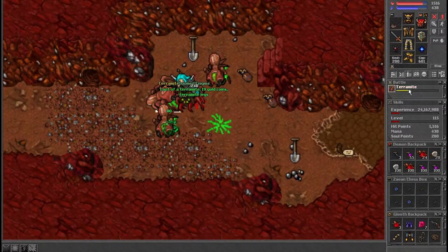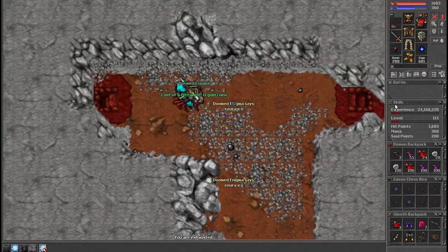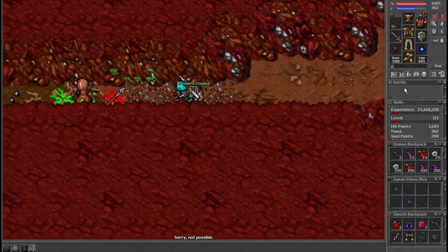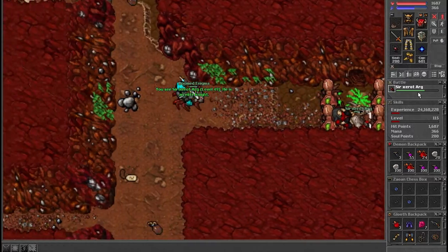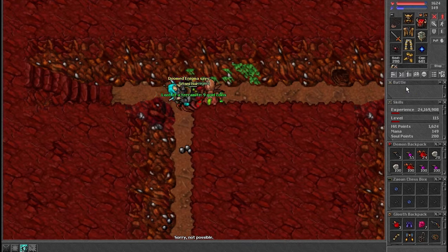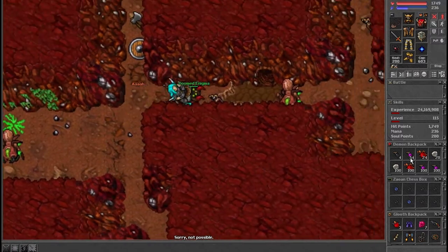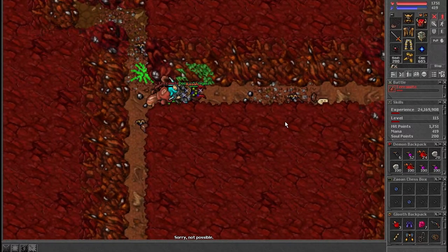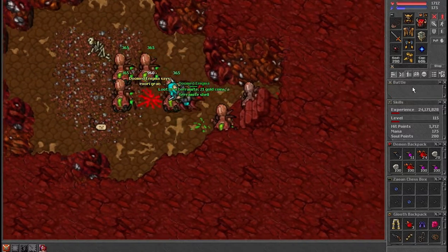The third spawn is also in Ankrahmun — it's terramites. I used a different character for the sake of the video because the other character was just too low level. In terramites, the main things you're going to loot are gold and three creature products: the eggs, the head plate, and the legs. The head plate is 270 each and the legs are 170 each. The eggs are 80, so they're still worth picking up and not eating. You can sell them to Grizzly Adams once you get enough task points.